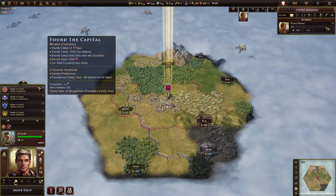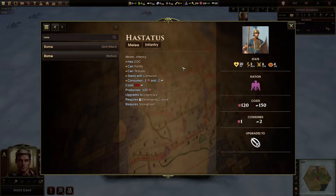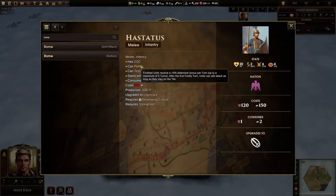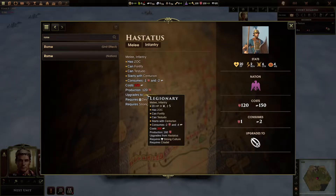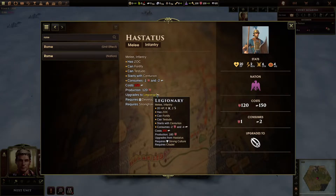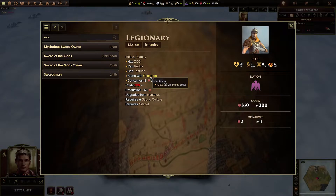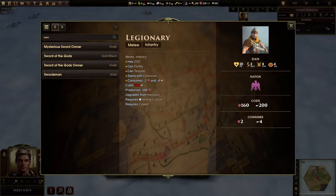Rome has a unique unit called the Hastatus. It's basically an expensive swordsman. It can fortify and Testudo, but not at the same time. Testudo is basically like a fortify against ranged units that stacks up more quickly in three turns and gives you 20% instead of 5%. So it's very good if you're in some sort of fortified position. But realistically, you're probably almost better off building swordsmen unless you're fighting a lot of ranged units in a fixed position. Swordsmen are just straight up better. Although Centurion is good against melee units, and swordsmen also cleave, while the legionary doesn't.